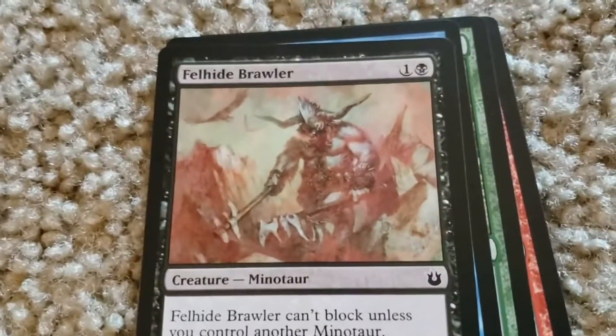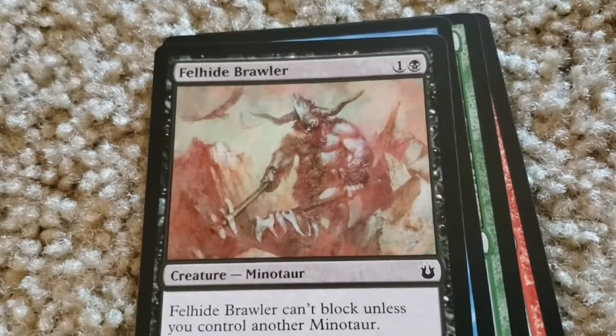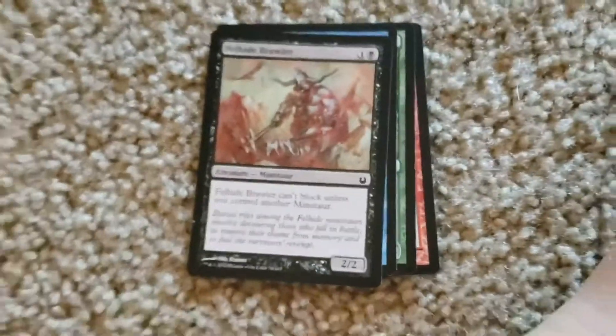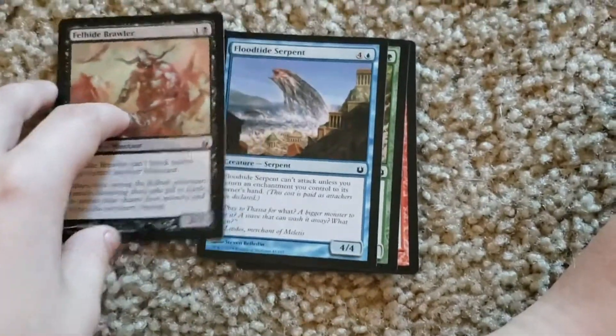Fellhide Brawler. One colorless, one black. It's a 2-2. Fellhide Brawler can't block unless you control another minotaur. That would be really cool.